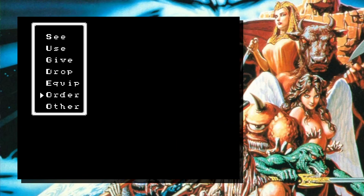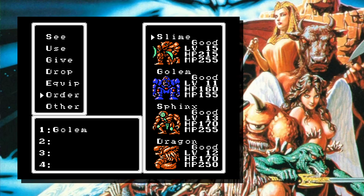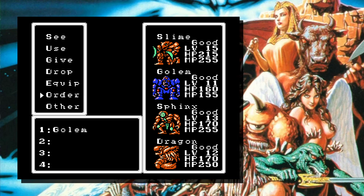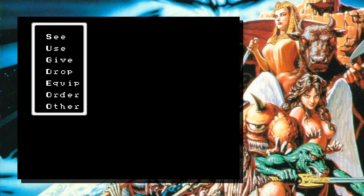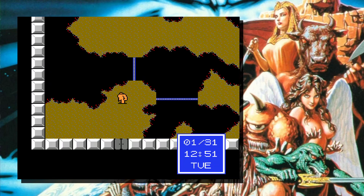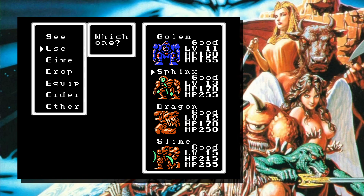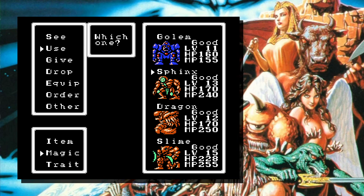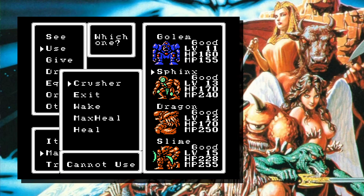I'm going to change this order too, because even though Golem's going to be defending quite frequently, I'm going to put slime at the bottom. They've already taken a lot of hits and got a lot of hit points. These other people could use the defense ups. And you might want to do a max heal. Oh, good idea.